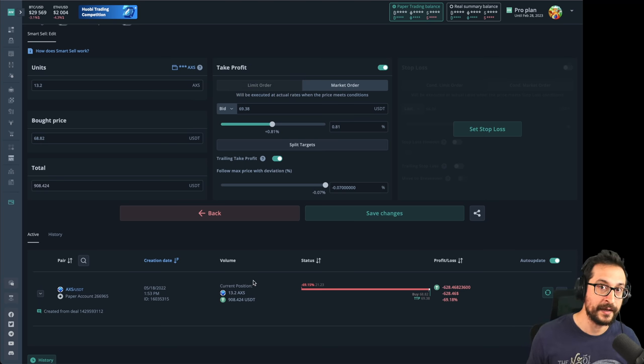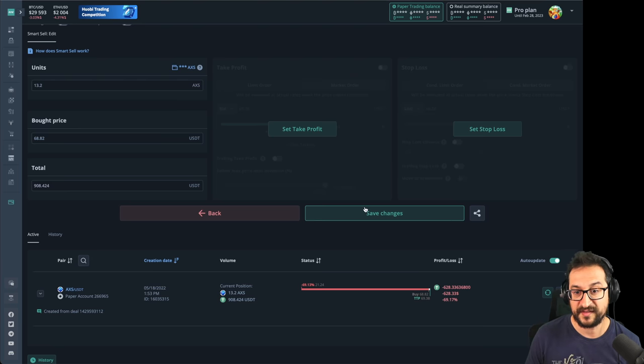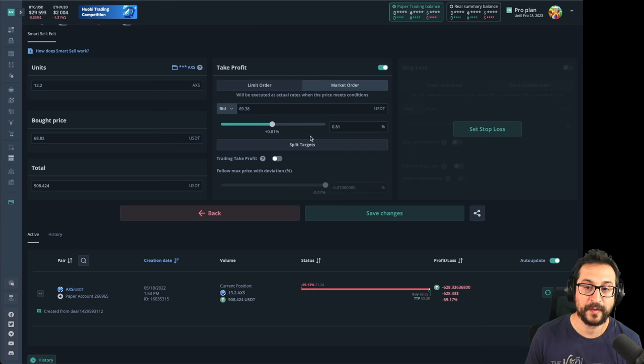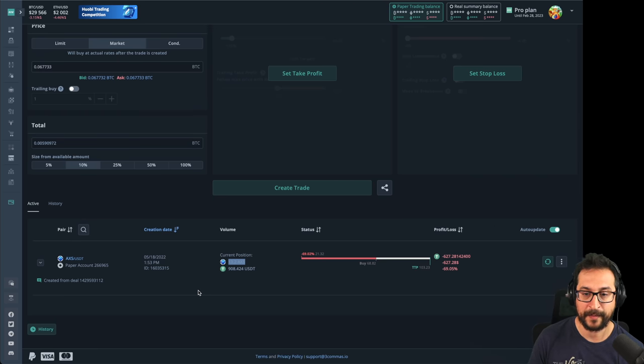Another alternative is to simply not have any take profit and save the changes. My personal preference is to set up a large take profit — say 50 percent — with a trailing take profit of maybe 5 percent. That won't place a limit order in the exchange, and then we're fine to set up a short bot with exactly the same funds in parallel. Save this, and now throughout the bear market you can monitor where you are.